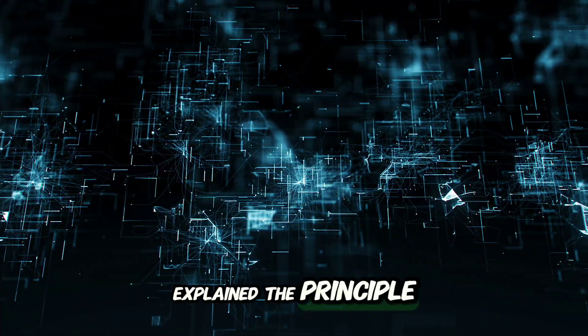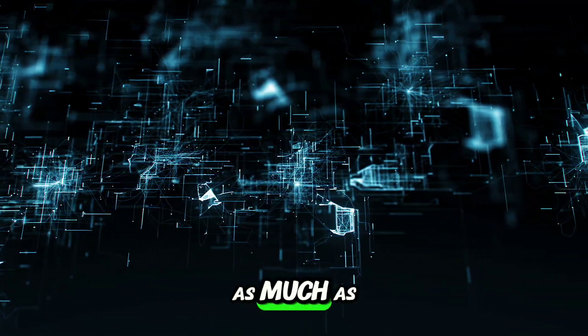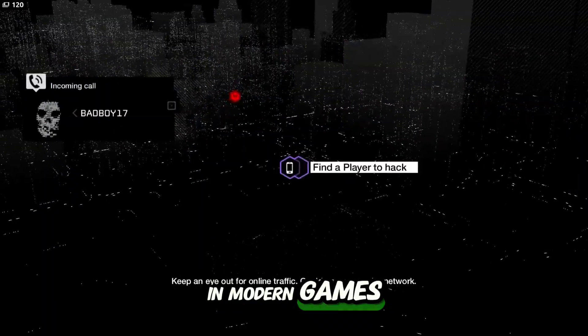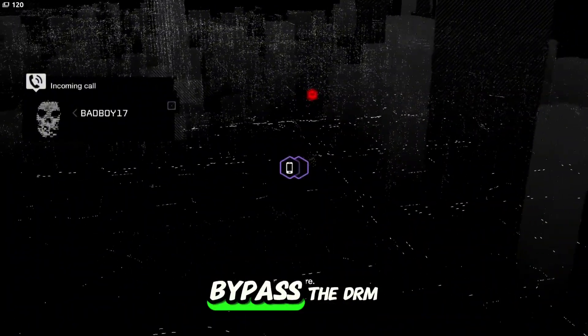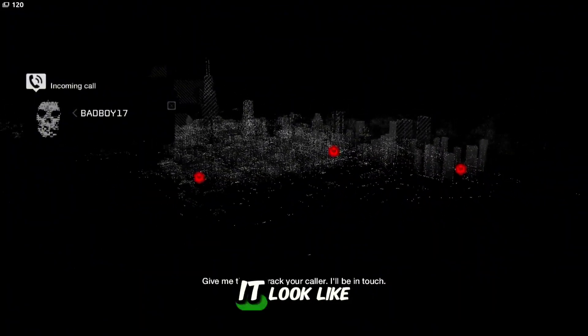Now that we've explained the principle of cracking games, let's go into a little more detail. In modern games, encryption is used to protect the most sensitive parts of the code. This makes it much harder for crackers to manipulate the game or bypass the DRM — but how does encryption in game code work and what does it look like?